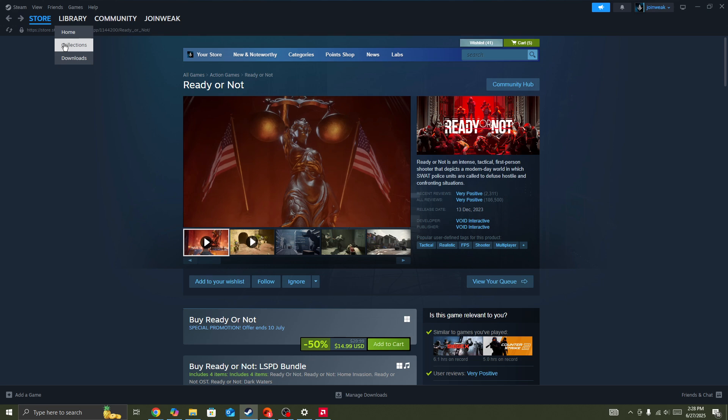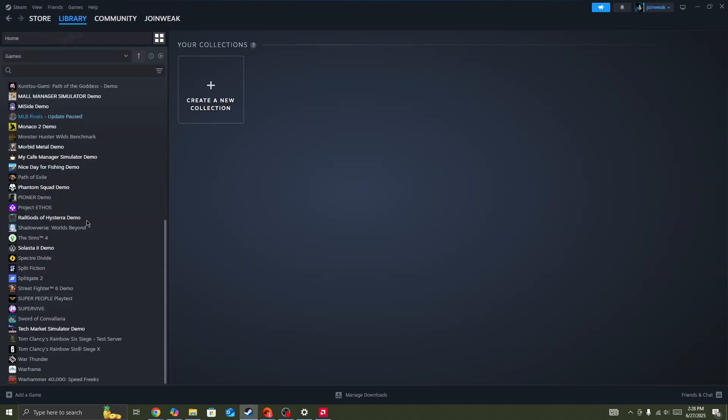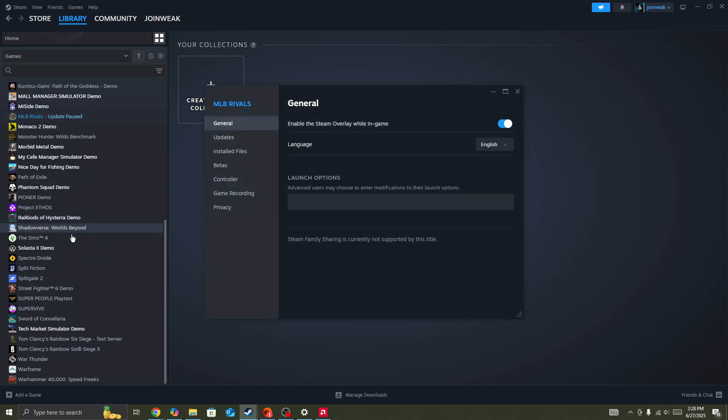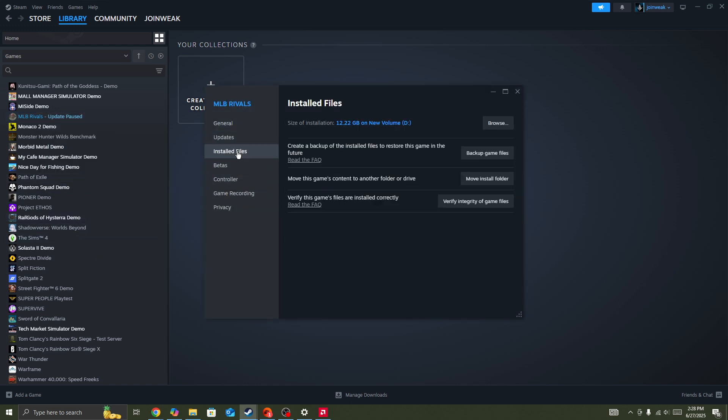Once you've given admin permission to Steam, go to your Library collection and search for the game icon. Once you find it, right-click on it, press on 'Properties', select 'Local Files' from the side menu, and click on 'Verify integrity of game files'. When the verification is complete, start the game again and the issue should be fixed.